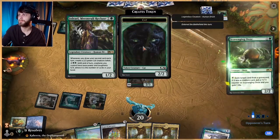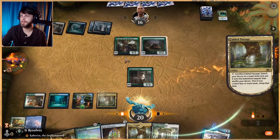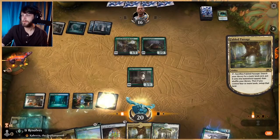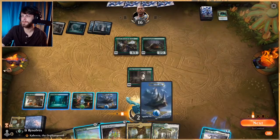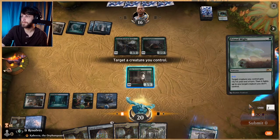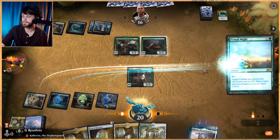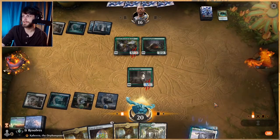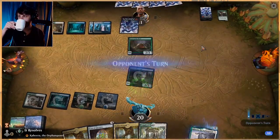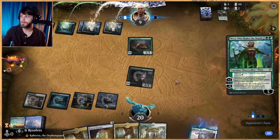We played a deck that featured Jegantha very recently and I really liked it. Primal Might might actually be worthwhile here — we can just straight kill something, which is worth it. Let's target a creature we control and get rid of the Jegantha — makes it a little trickier for them to keep generating extra value. We'll attack in; chances are they won't block, and that gets us in for a good bit of damage while also removing one of their creatures.